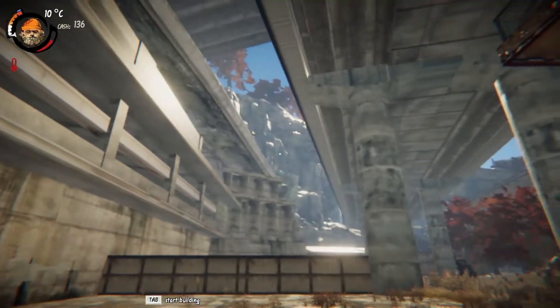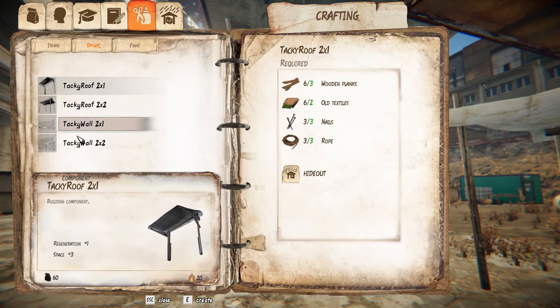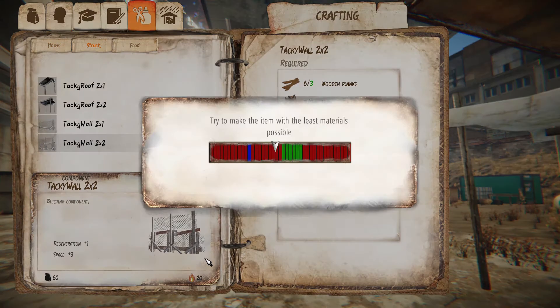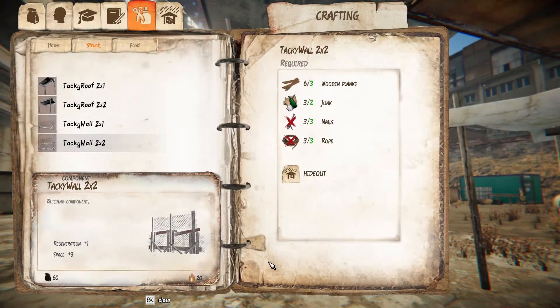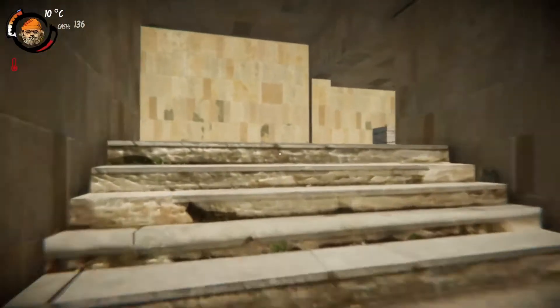So we go into our inventory, exit build mode, build structure — tacky wall two by two — create. Oh no. We still have enough to make one wall. Nope, we need nails and rope again. Come on. I'll just skip straight to when I have the wall.